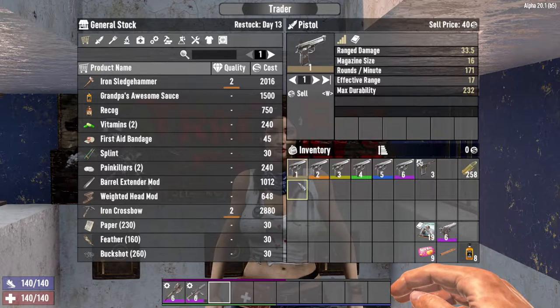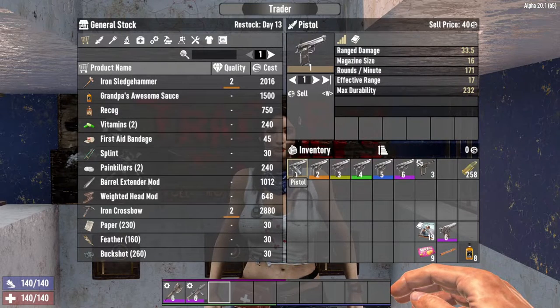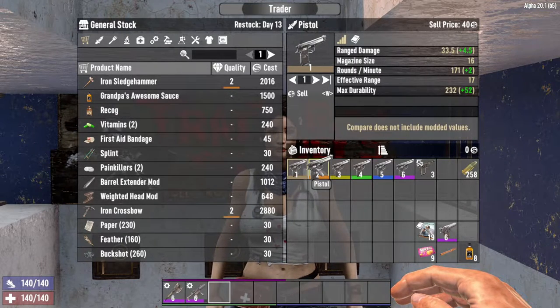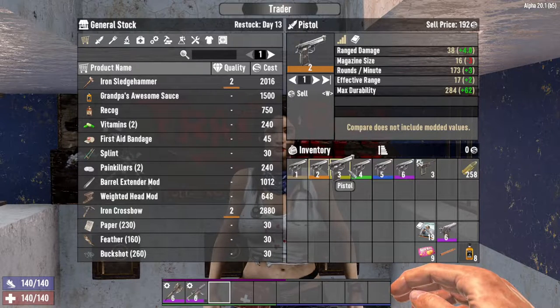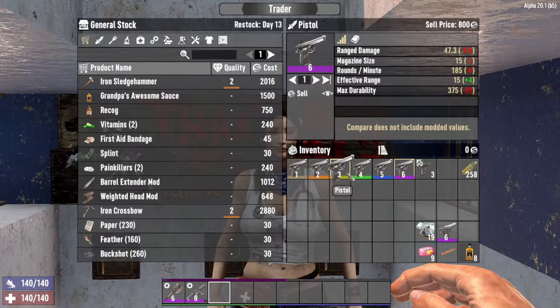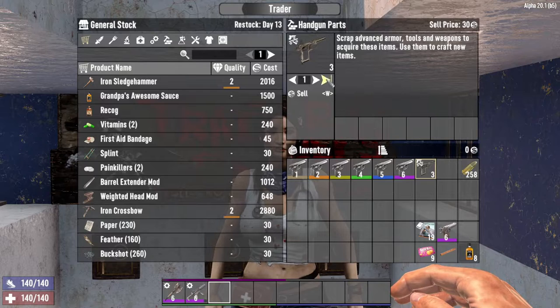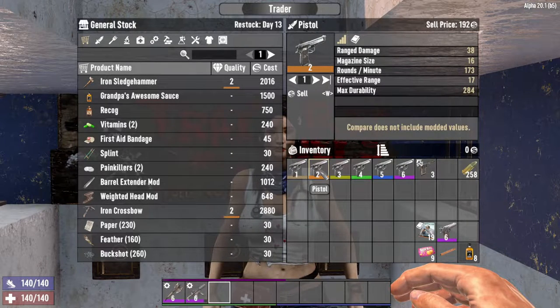As you can see here, I have an assortment of pistols from level 1 to level 6. The level 1 pistol is 40 dukes sell price. Level 2 jumps to 192 and it just keeps going up from there. No matter the level, pistols always scrap into 3 handgun parts. Selling all 3 handgun parts gets you 90 dukes — more than level 1 but not as much as level 2.